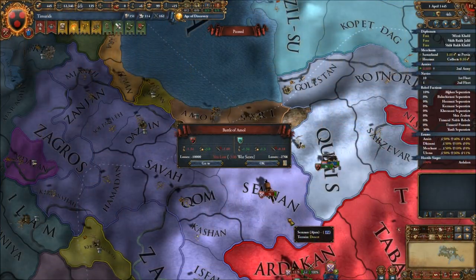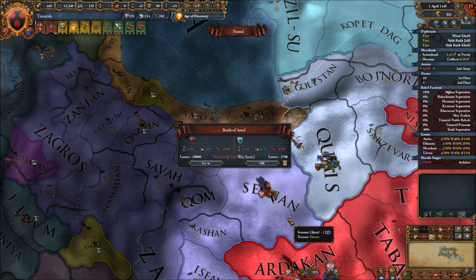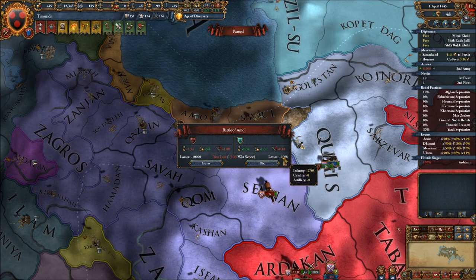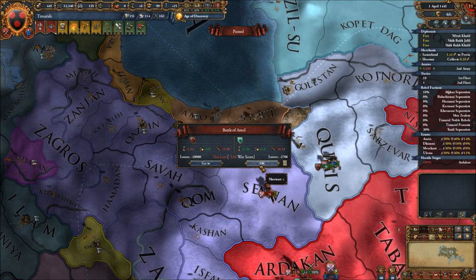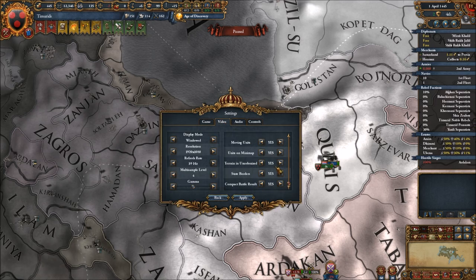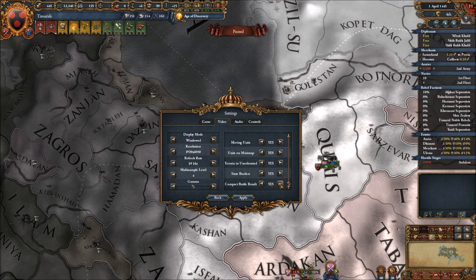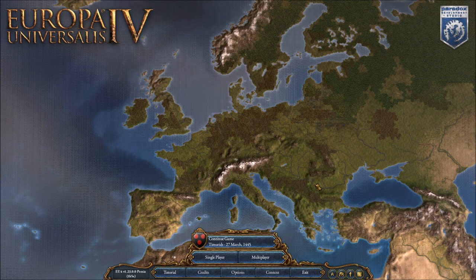The final small feature is that you can now choose to have compact battle results instead of the full battle report. The compact view shows your losses, the enemy losses, and the war score impact all together in a much more condensed format. To activate it, go to Video settings, scroll all the way down, and set 'Compact Battle Results' to yes.